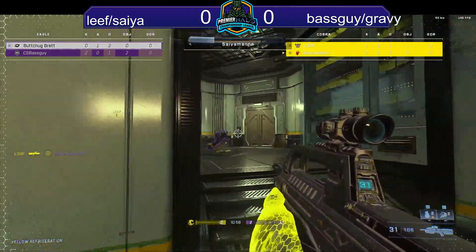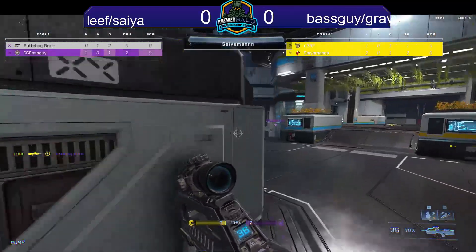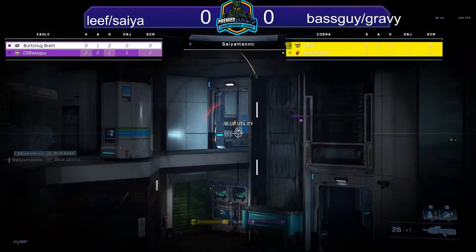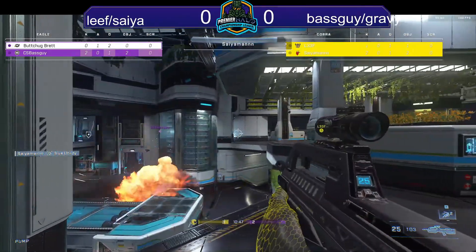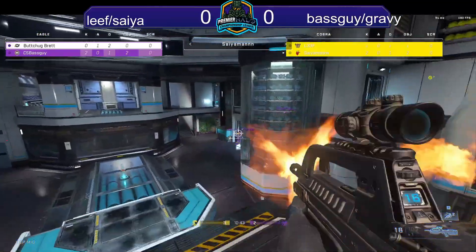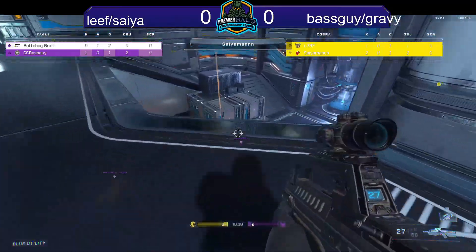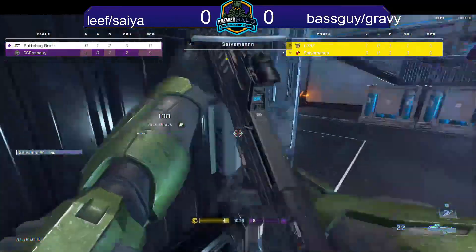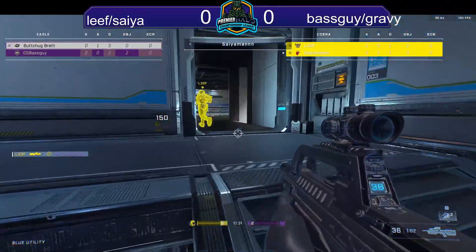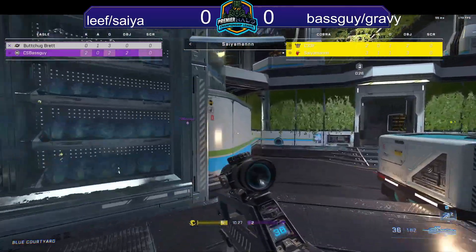Leaf and Seah are pushing in and they're gonna find a double kill — really aggressive by Brett there. He wanted to try to clean up that kill but he should have valued his life a little bit more. Seah is utilizing the in-game ping system to show Leaf where those players are spawning. They anticipated the spawn out of Gravy and Base Guy, who are trapped in this hallway, and Gravy gets back-smacked.